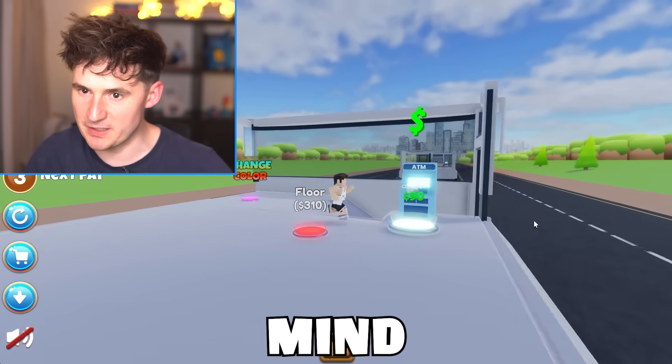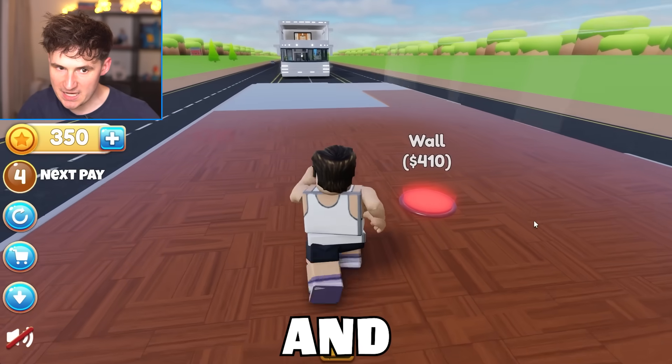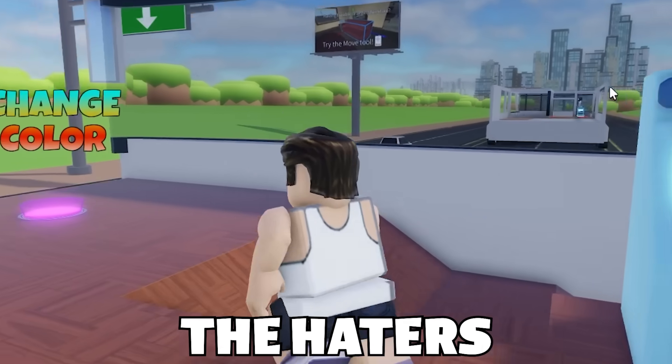Next up, we do need mirrors. Keep in mind, this is still an RV. It's not a house. Next up is going to be the floor. And then we can go for wall number one. Voila. Ooh, lots of windows. I like it. I want to see all the haters driving by.